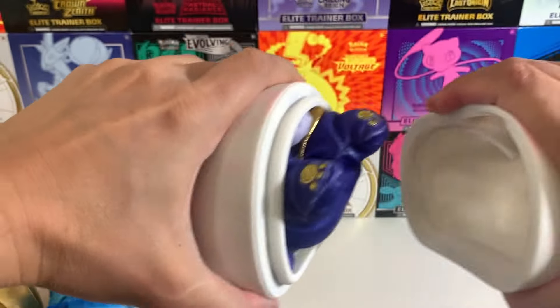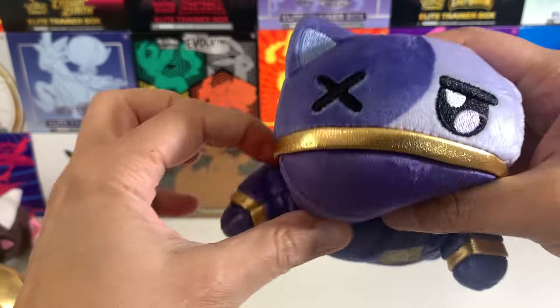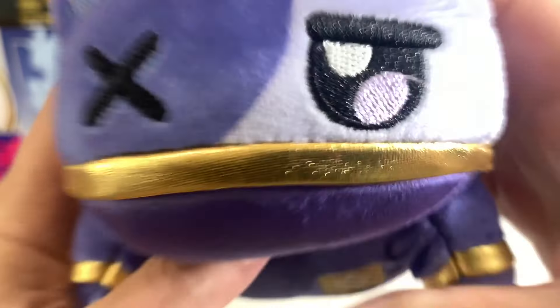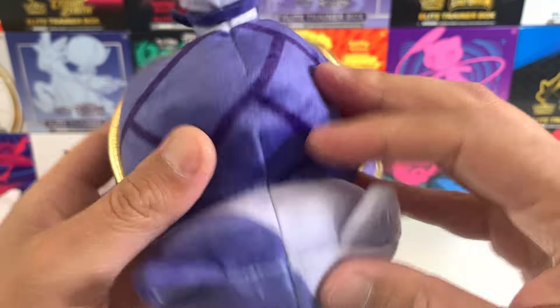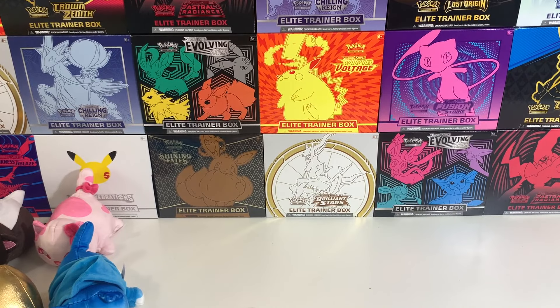The key is to pop it sideways instead of popping it from top to bottom, because it cracks. Another ninja Zane — sweet! I like them ninjas.